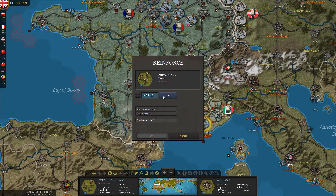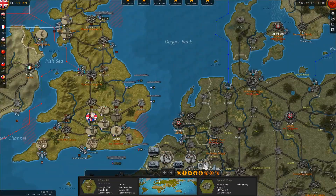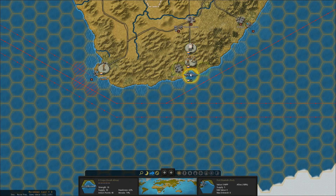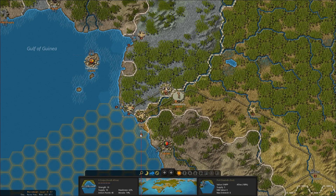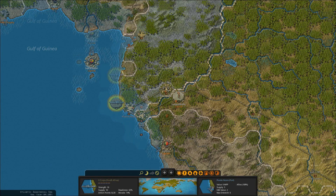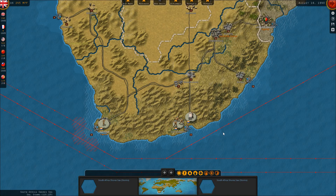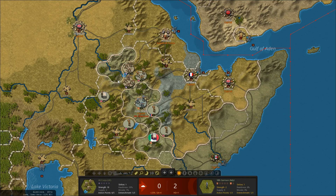Meanwhile, the French in the south are getting pretty badly chewed up by the Italians at Lyon. The British have 270 income. I'm thinking we can probably spend some of that to get these guys on transports. Let's move these South African forces here — working on getting into port to get up to England. We'll use some money on that. Meanwhile, these guys are surrounded — we'll finish that garrison off there.